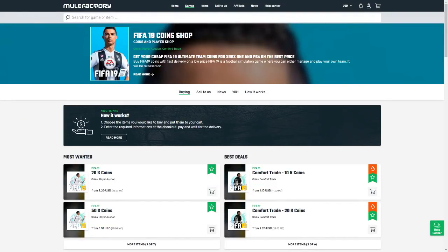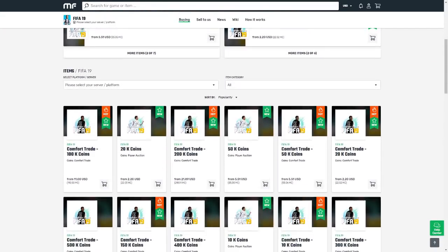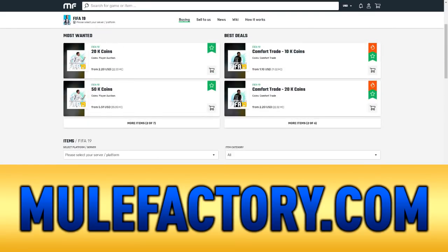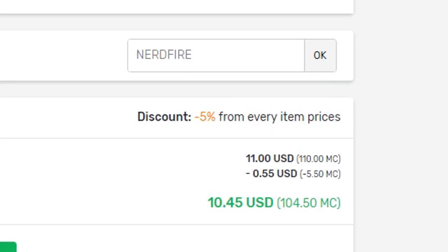If you guys want safe, cheap, and reliable FIFA 19 coins with 24/7 support and 100% safe comfort trades, make sure you head over to MuleFactory.com and use the code NERDFIRE at checkout to get a cheeky 5% off any order. I'm now officially sponsored by G Fuel - use the code NERD at checkout for a discount.